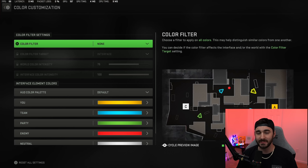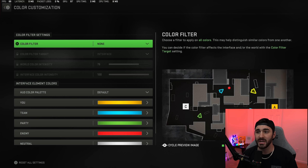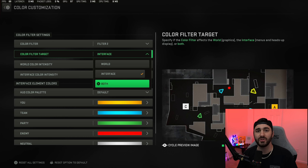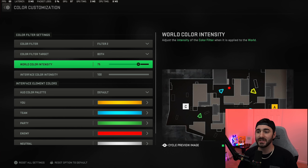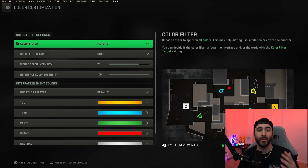For console, since you don't have the Nvidia digital vibrance setting, go into the interface tab and find color customization. Set your color filter to filter number two — this gives the most pop and the best color change on console. Make sure you change the application to both world and interface, or at minimum world, so it takes effect in the actual game world.